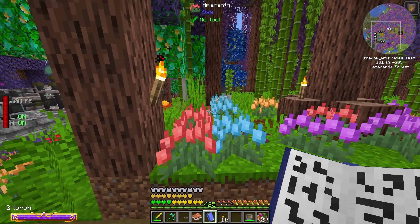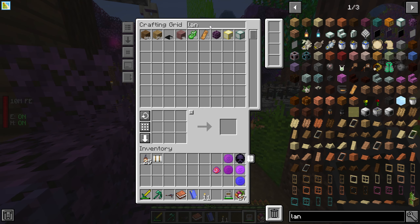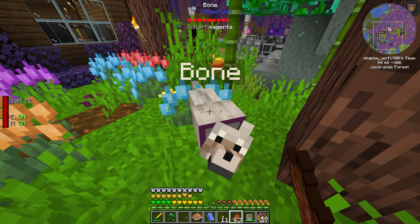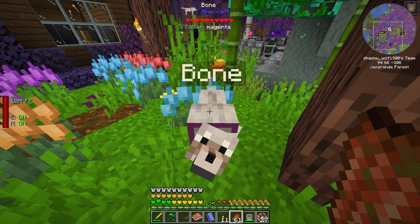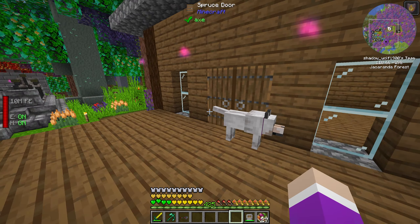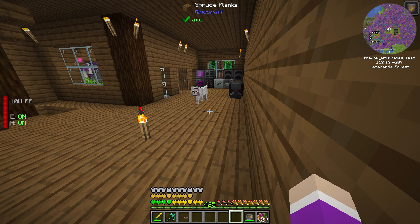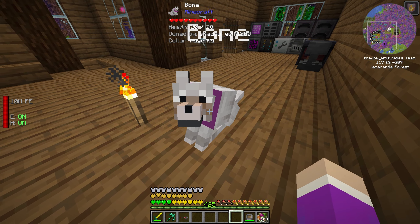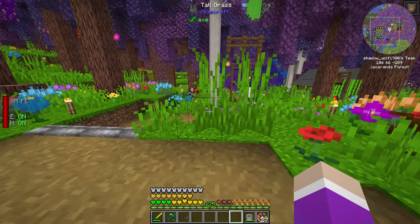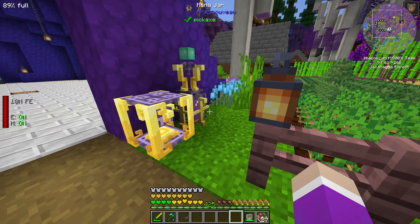Wait — why is our dog outside? And he's hurt! Did we punch him? He was inside upstairs. Our strength nearly killed the dog — oh my god, I'm so sorry. Maybe my reach is actually able to go through walls or hurt mobs through walls. That's dangerous — I need to be careful.